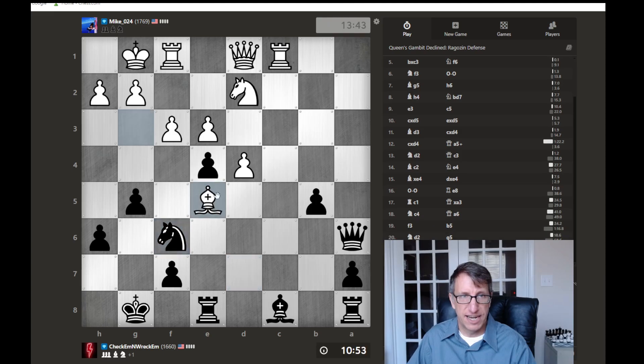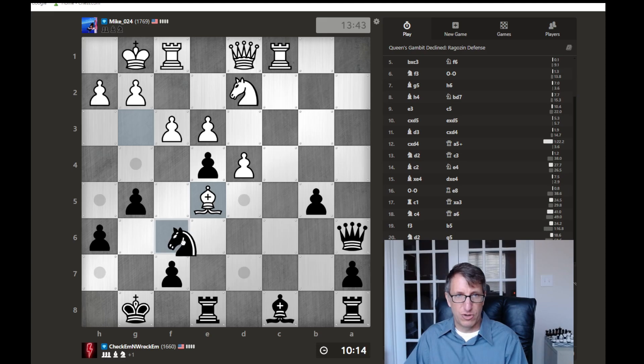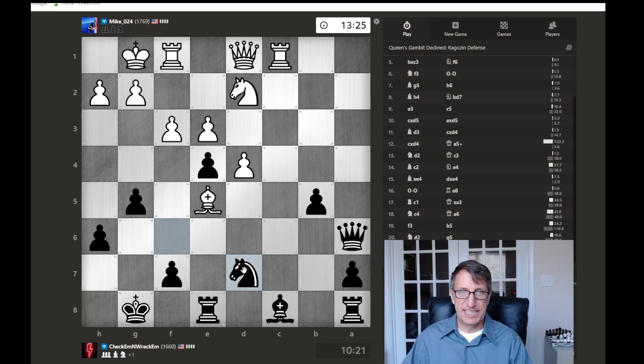If he captures, I capture, his knight captures. Now we can just... he's protected there. If we go there, his queen could come in. Do we drop back and attack his bishop again? I think so - we just go there and attack. At least we're keeping some kind of pressure on his position, but man, this is kind of crazy.